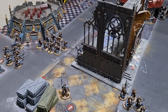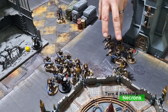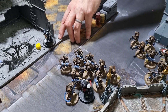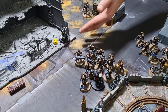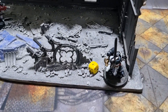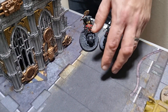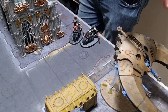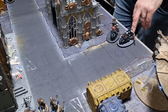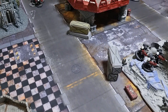Necrons Turn 4 shooting: the Immortals with the Technomancer fired into the Emperor's Champion, taking him down to one wound. Tom played a stratagem to increase saves so the Mephrit AP bonus had less effect, but a couple of wounds got through. The Immortals on the other flank killed one Outrider and reduced the other to two wounds. The Night Scythe took another wound off a bike. The Emperor's Champion somehow survived on one wound.